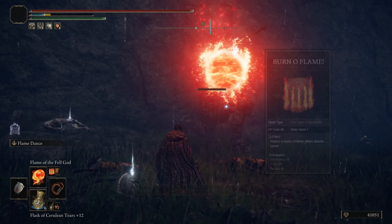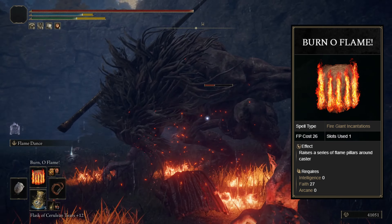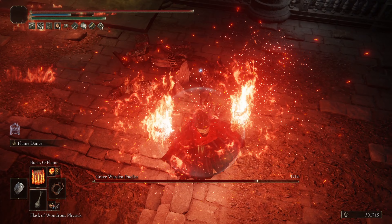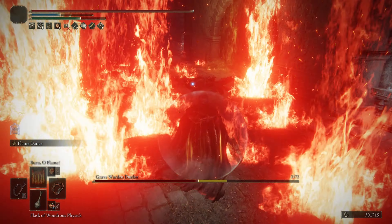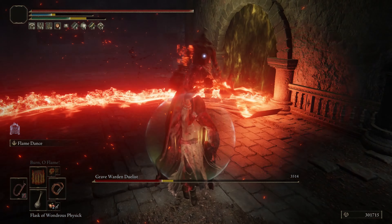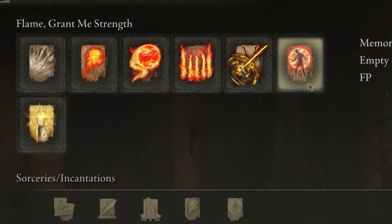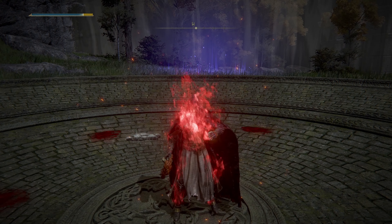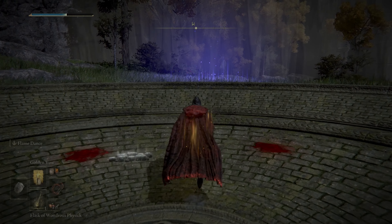We're also going to have Burn O Flame — another powerhouse incantation when you're going up against big enemies, dragons, bosses, or even giant packs of mobs. If you can get this off, it's going to eradicate the screen real quick. I also always need some sort of ranged option, so for this we're going to be going with Frenzied Burst — tracking is fantastic, there's pretty much no dodge ability against it, so it does the job very well. For buffs, we're sitting on Flame Grant Me Strength and Golden Vow. Flame Grant Me Strength is fantastic in this build given how many flame abilities we're holding, and our main weapon gains that buff as well. Golden Vow is always a wonderful buff to incorporate in any build.